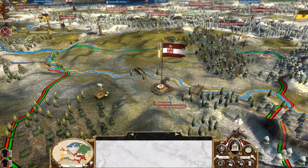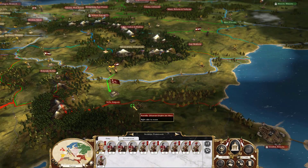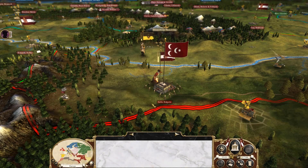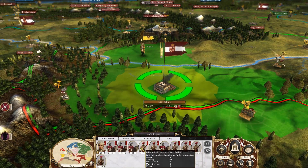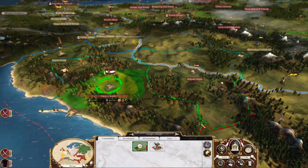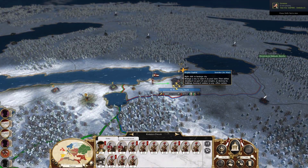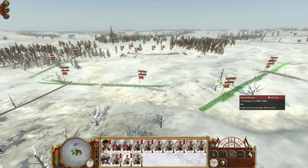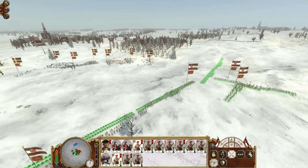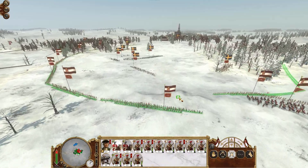Having achieved victory in Serbia and continuing our push against the Swedish forces over in Ingria, we must not lose track of keeping pace against the Ottomans, or the Austrians will gain a foothold there and we don't want our ally to become even stronger. As we add Bosnia and Bulgaria to our empire, we must remember that by the year 1750, we must take Brandenburg and also Austria itself from the Austrians.